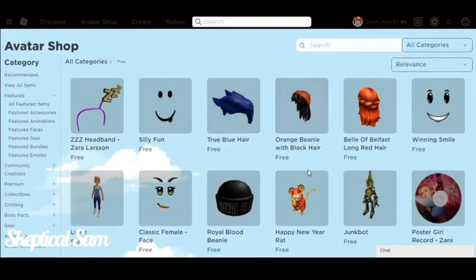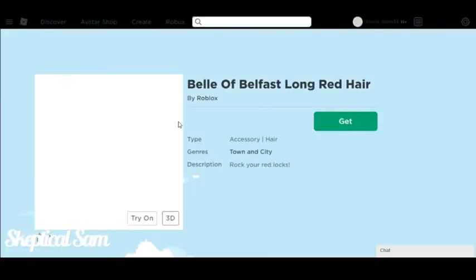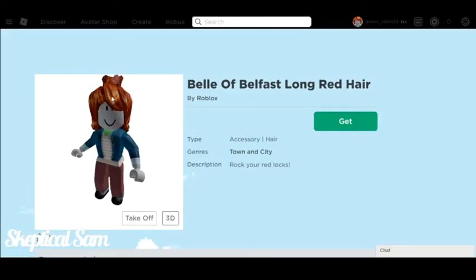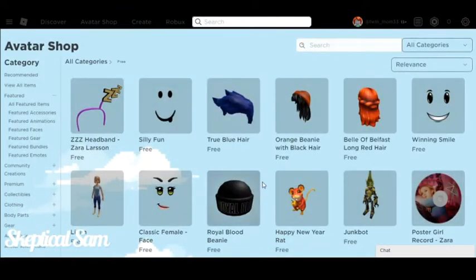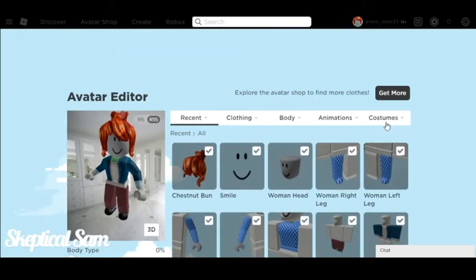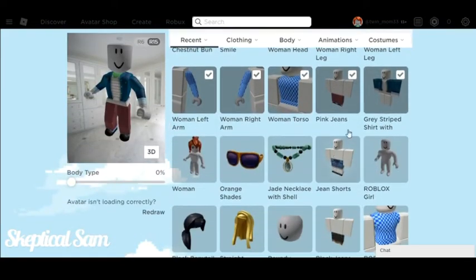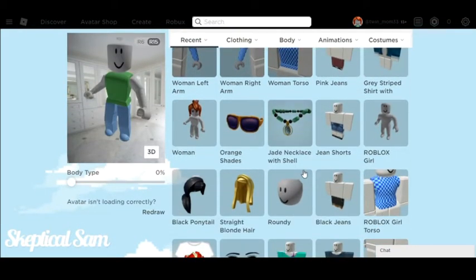Now you can pick anything you want, and if you wanted to try something on — like the hair, for example — you can just click try on. And if you already have the hair on, we can actually do something on the avatar so it changes it so it doesn't have the hair or anything on it.